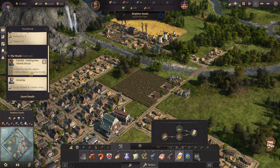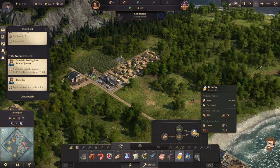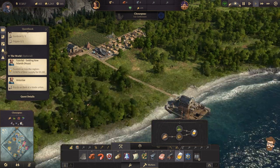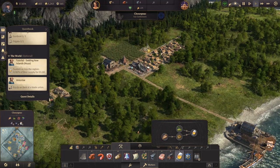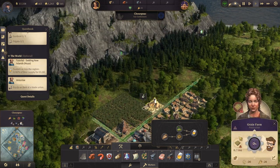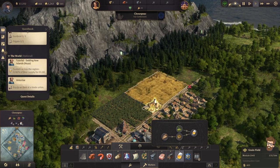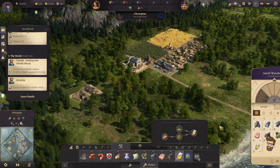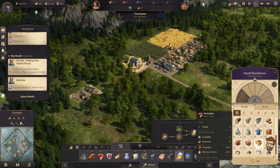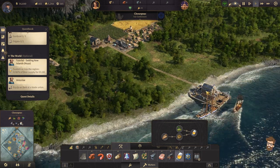We also need to make sure we're sustaining 80% of the beer supply across the region. Back over to here — this one needs steel, so I could actually set up a trade route from our new settlement back to the city. I'm going to go ahead and upgrade that grain farm. We only have access to the stuff here on the warehouse. That works for me.